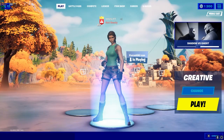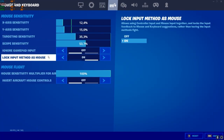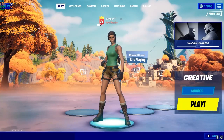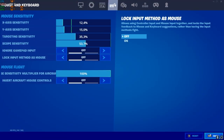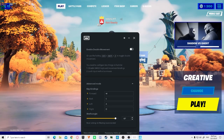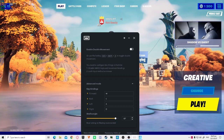If you want to mid-game change your input, all you have to do is turn off 'lock input method as mouse,' then disable the app by pressing that button. Then you can plug in your controller again and everything should be working fine.